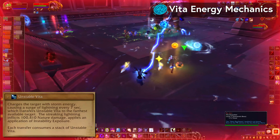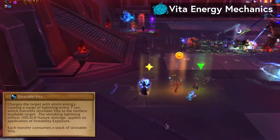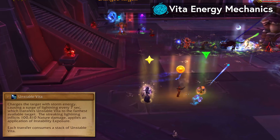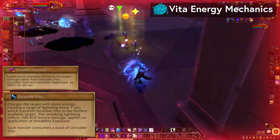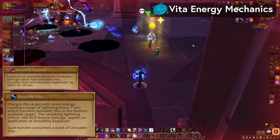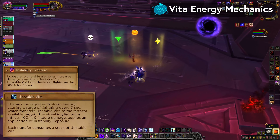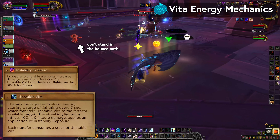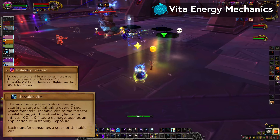The big dangerous Vita mechanic is Unstable Vita. Someone gets the lightning, and every 7 seconds it'll jump to the farthest available player. Anyone in the path takes big damage so we want to bounce it across a clear space. Bouncing or getting hit by the lightning gives you instability exposure so each player can only touch it once. What we did was send some players back towards the entrance to bounce the lightning away from the rest of the raid. After you've done your bounce, head back to the boss so you're not in the way.